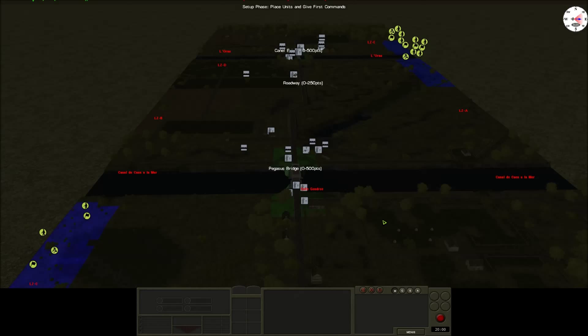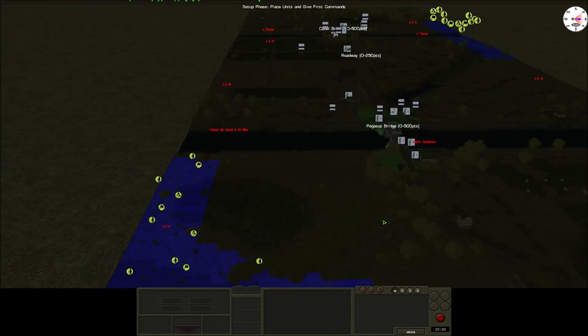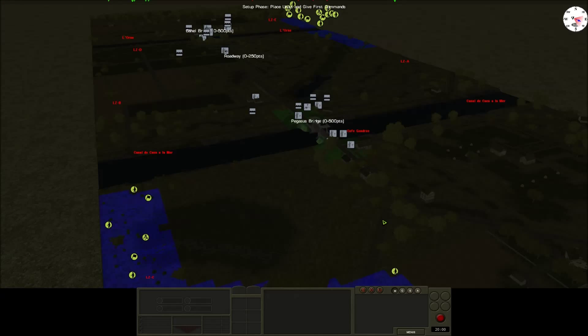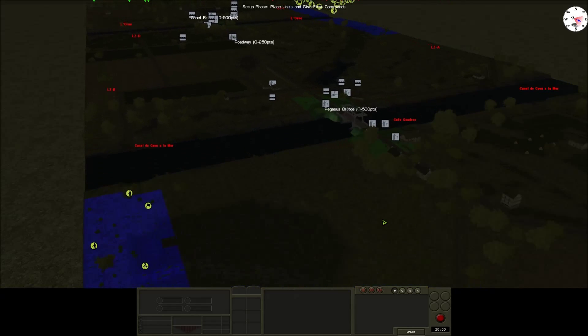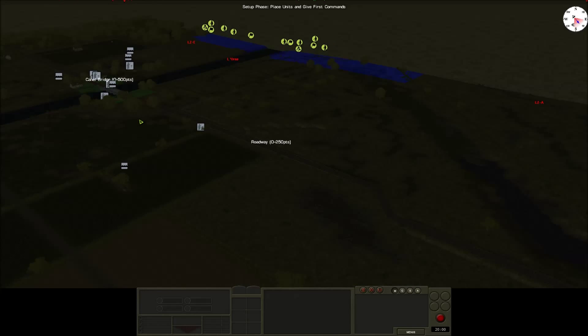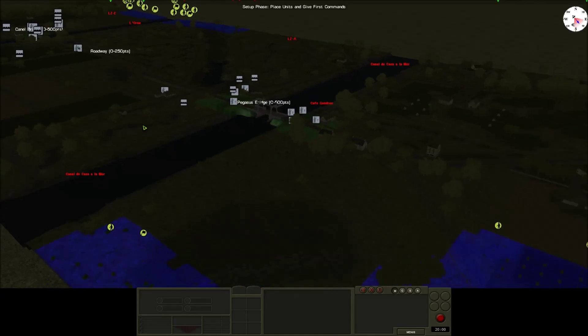Hello YouTube, this is AtheaQ. We're doing an after action report in Combat Mission Battle for Normandy. This time it's going to be a small one, probably only one or two parts. That is the scenario Ham and Jam, which any of our history buffs on this channel will know is the colloquial name for the capture of the Pegasus Bridge and the Orn Canal Bridge on the night of D-Day by the British Airborne.